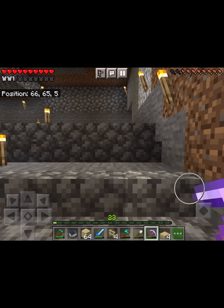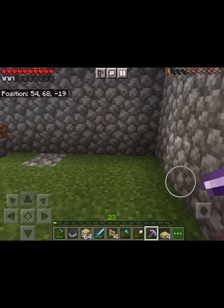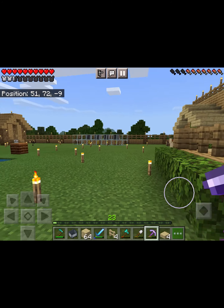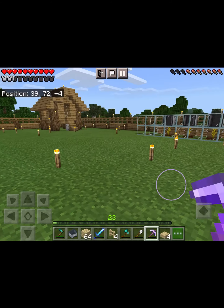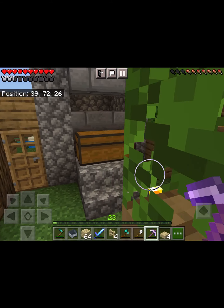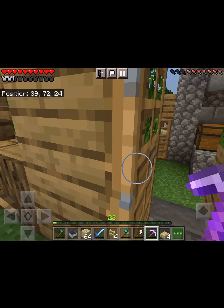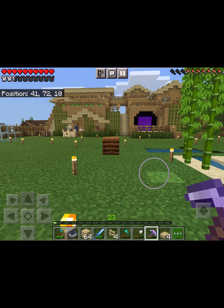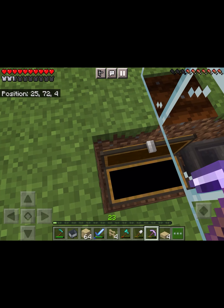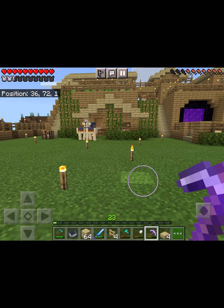There's just one more thing I've done that I want to show you, and that is a platform on the house. I also managed to nick a composter from the village. Let's check if there are any mobs — it doesn't look like it. Most of the time if I'm around this back end of the garden it does tend to create some mobs, but if I'm too far away it doesn't do anything. That's working — good.